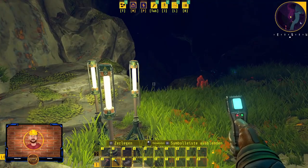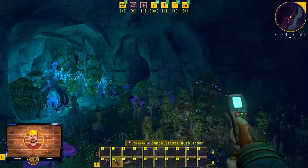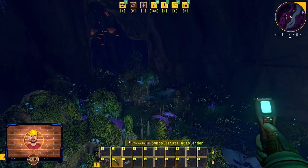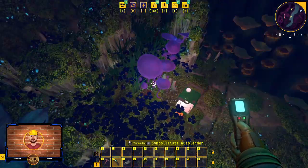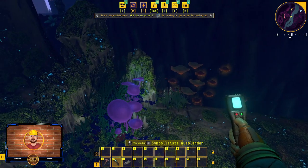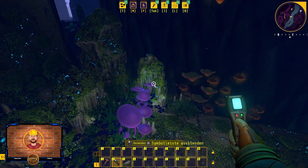Wir starten wieder am Höhlen-Checkpoint und gehen einmal runter. Da seht ihr wieder das Eisenvorkommen. Diesmal halten wir uns hier aber links und wurscheln uns hier durch. Ihr könnt, um besser durchzukommen und besser zu sehen, die Höhle auch einfach mit dem Mowl plattmachen. Hier haben wir den nächsten Blueprint – passt mit der Klippe auf, dass ihr nicht runterfallt. Da haben wir den MON Stromsparen 2.